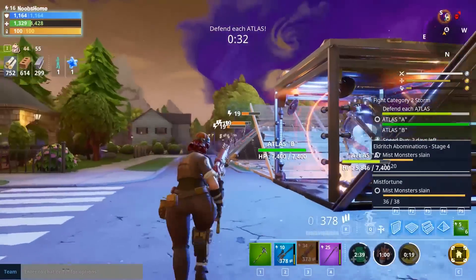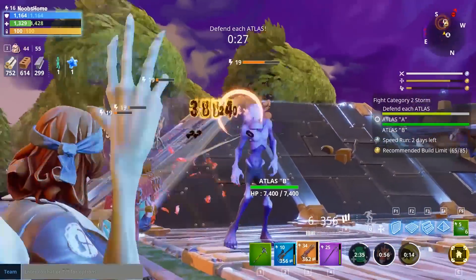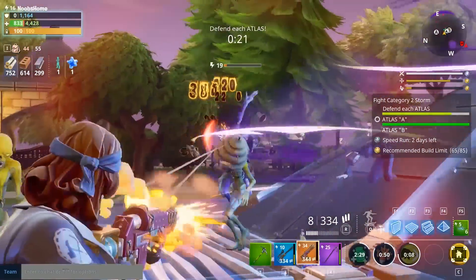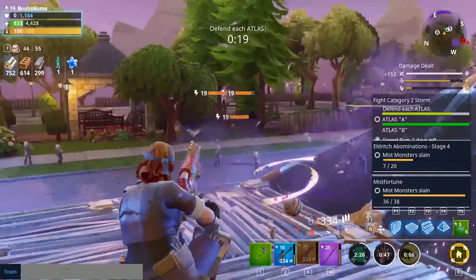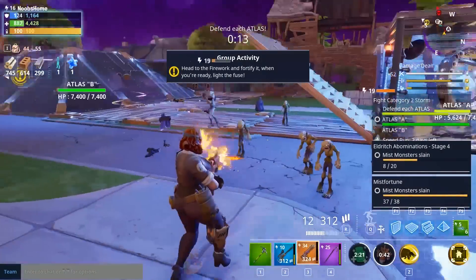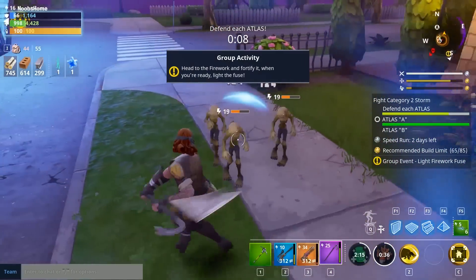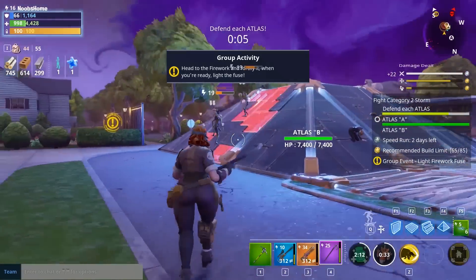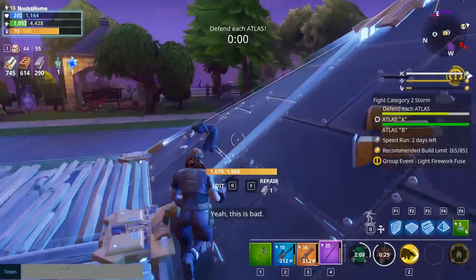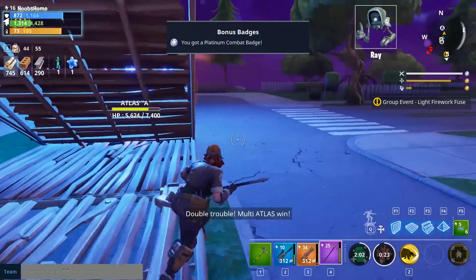Amazing — such a compact defense for an atlas, just putting in inverted stairs or inverted slants and then you have it protected, with a roof or ceiling. I am so amazed to have tried it out. It's compact, simple, easy, low-resource, easy to defend. Of course it doesn't have the advantage the pyramid has in regards to smashers charging over it, but besides that it is probably the most brilliant defense I have ever seen in the game.